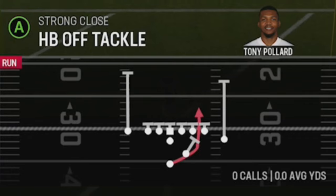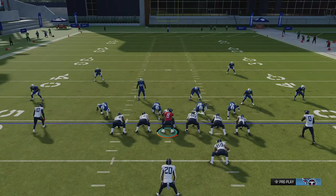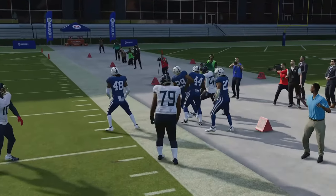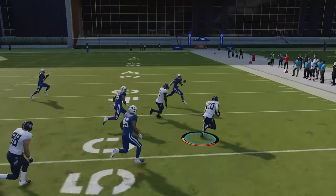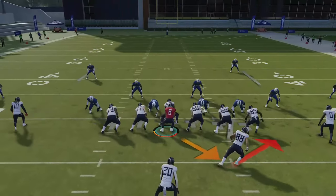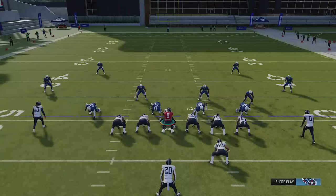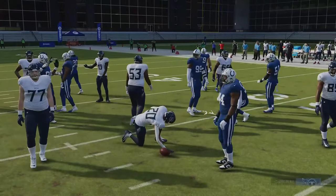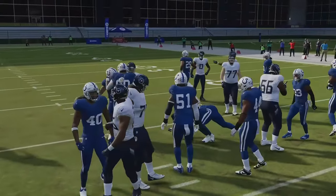Starting with the Halfback Off Tackle — I like running the stretch run more from the Eye Form Close because you can go either way. You can treat this play like a stretch or an inside zone, cutting outside or inside depending on where the lane is. You can see the lead block takes me to the edge. I'm going to show an opportunity to cut it inside as well, so this isn't just an outside run.